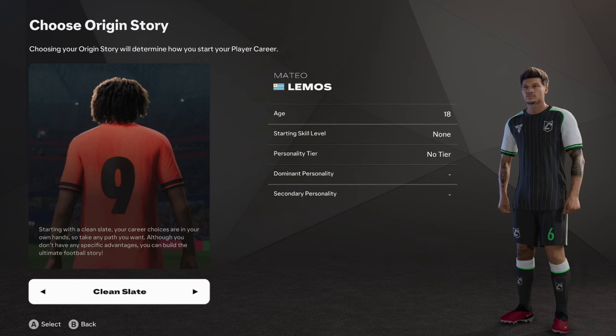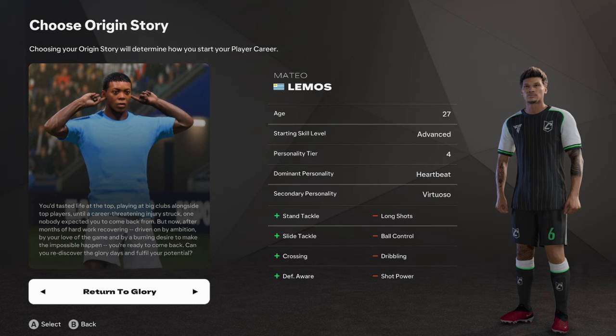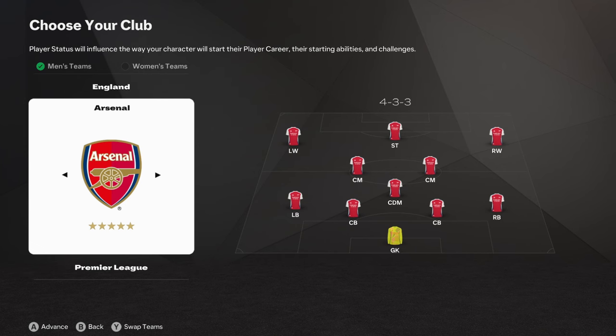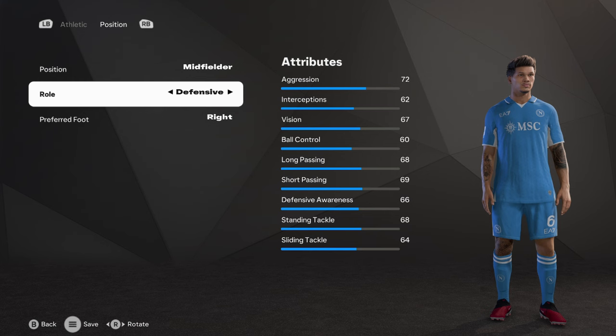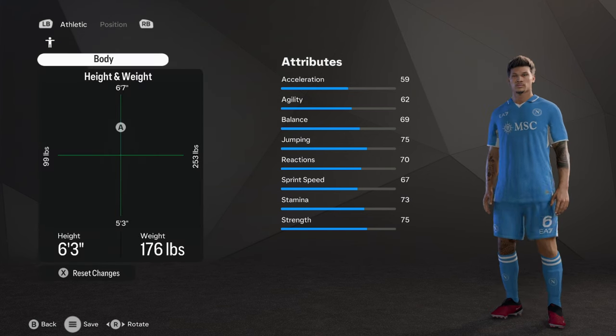Going back to his name tab — we're starting in Return to Glory mode. I want him to be on the older side. He'll be at Napoli, 6'3" tall, 176 pounds. His position is defensive midfielder and he is right footed. That's pretty much it for Mateo Lemos.